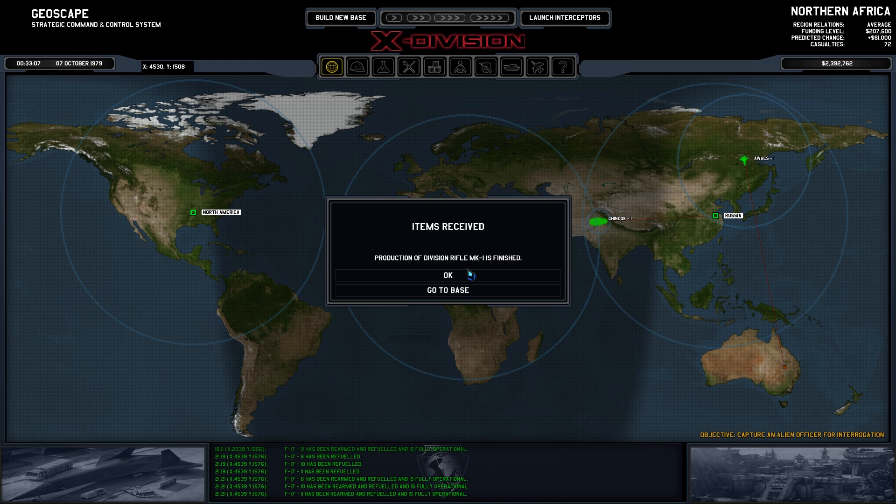The Division Rifle MK2 is a marginal improvement over the MK1, providing a slightly longer range and a larger ammo clip capacity and some armor mitigation, but with the same damage. The cost includes kinetic cores expected from alien kinetic weapons, as well as some alien alloys. We think we may be able to devise a way to retrofit this model into something more capable though.